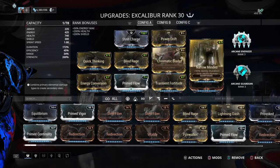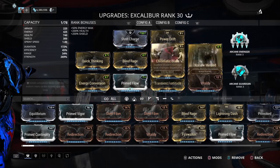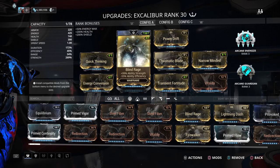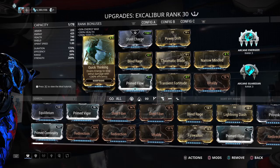I'll show you that in a second. Now because I have Arcane Energize, I'm going with no efficiency. I'm going with Duration and Power Strength — that cranks down efficiency and cranks up the strength. And Quick Thinking just as an extra precaution in case the health gets too low.